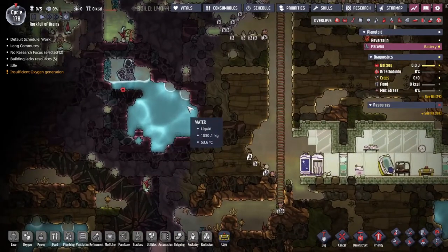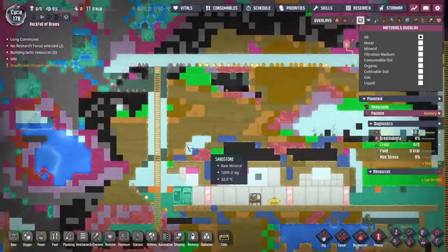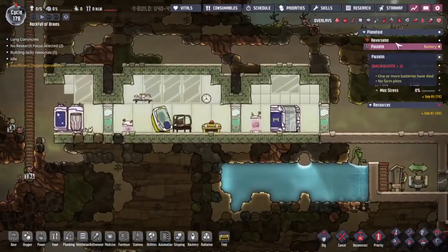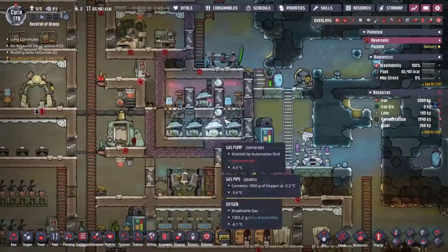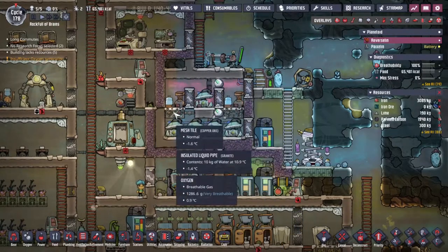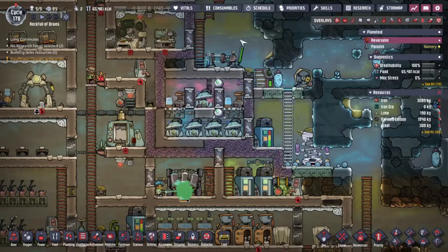We have a bunch of water over on Pyaxlin which we could turn into both oxygen and power, solving a major issue since oxygen is running out on this side. This little setup is what's called a self-powering oxygen setup — it produces oxygen and hydrogen to burn in the hydrogen generator, which produces power and produces oxygen.